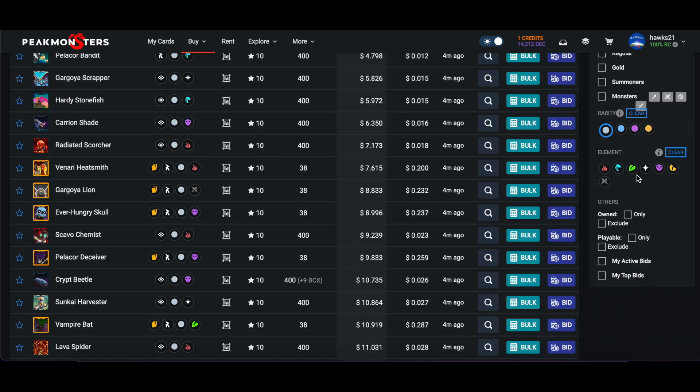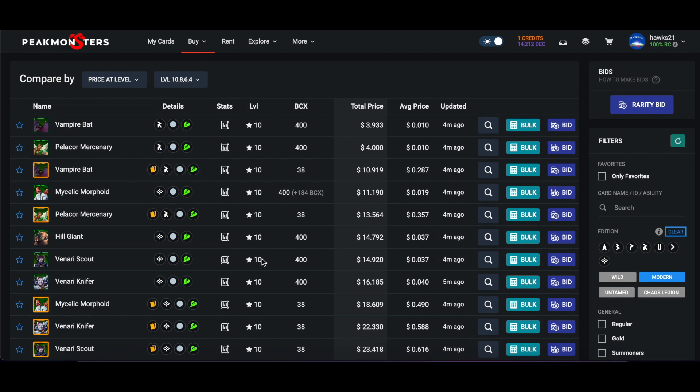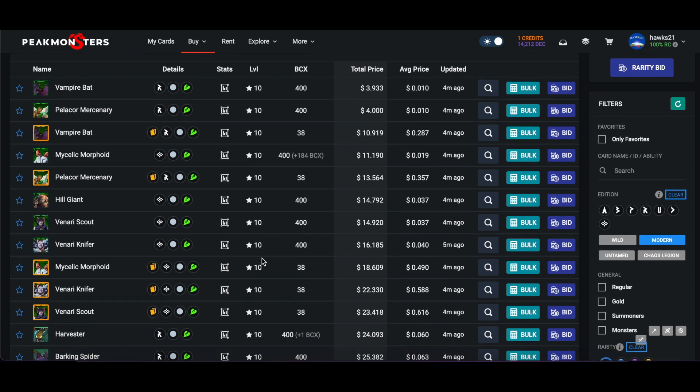Let's try Earth real quick - anything that sticks out. Vanari Knifer is six additional dollars, Fenari Scout is nine additional dollars - so a little bit more, but within that double threshold, so this is interesting.